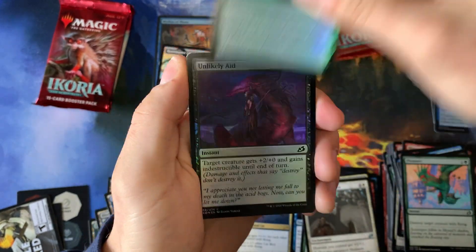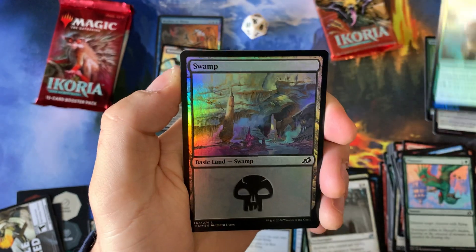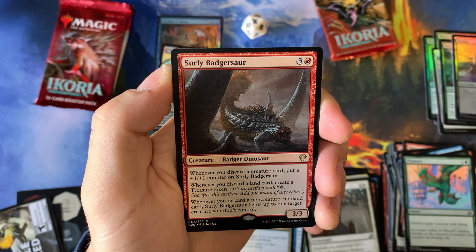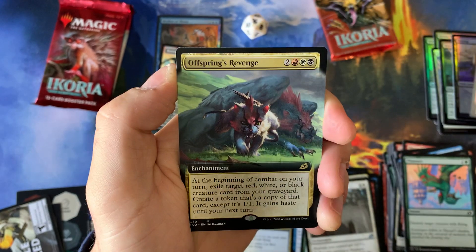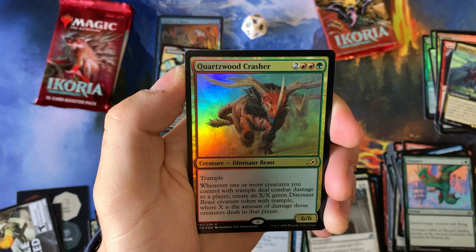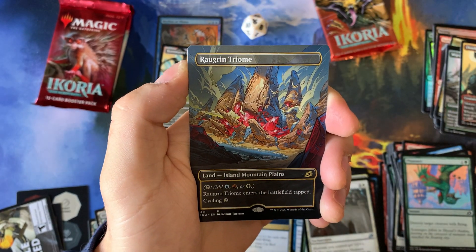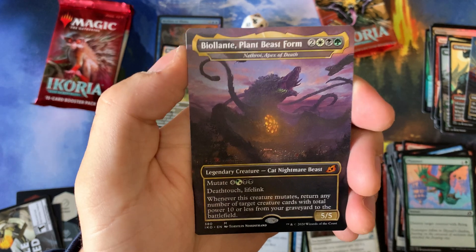Got a beautiful beast token, a Keep Safe, and a Honey Mammoth - that's funny. We did get a rare for our commander card: a Surly Badgersaur, a badger dinosaur, very interesting card. Into an Offspring's Revenge, a cute little kitty cat, and a Quartzwood Crasher - I believe I already pulled one of these in foil. A Migratory Greathorn, Cloud Piercer, and we did get a Triumph - very nice. And a Bioland, I haven't pulled this one yet, very cool.